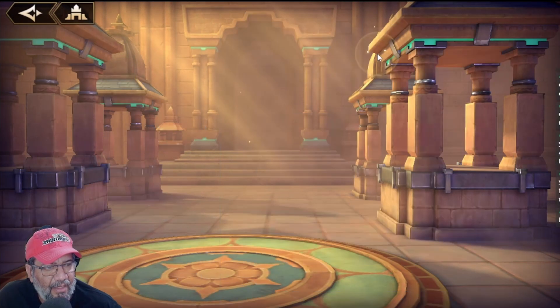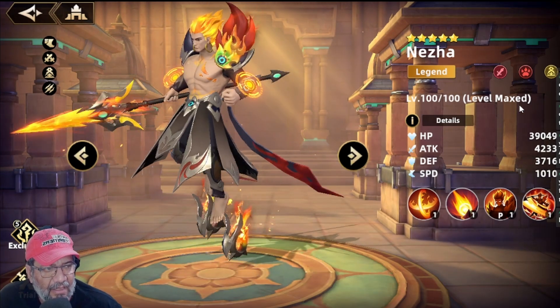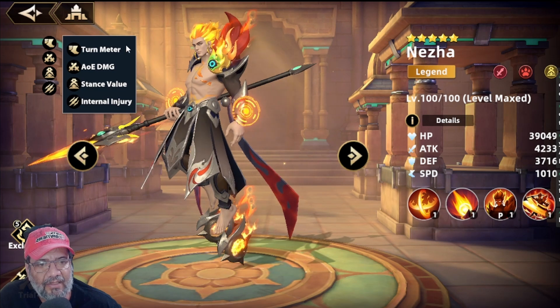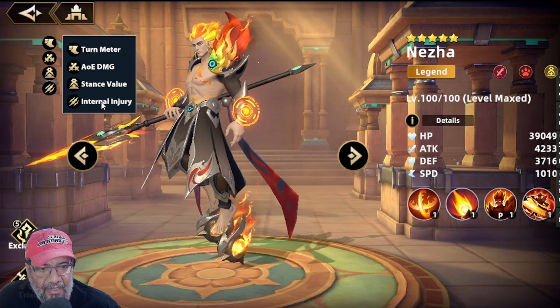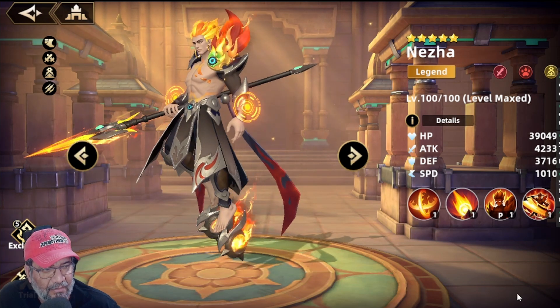Ahora viene este señor que es DPS: Nezha. Es de Saga City, de la marca roja, y es de ataque. Dice que tiene manipulación de turn meter, daño en área. Tiene el tema de Stance Value y el Internal Injury. Fíjense que este no tiene el tema de que se cambie de forma.